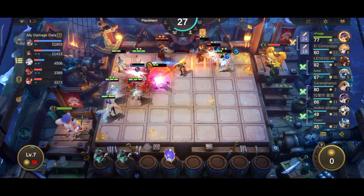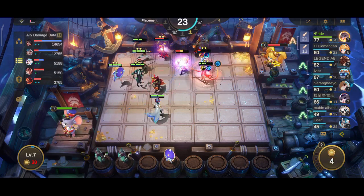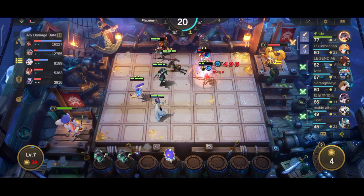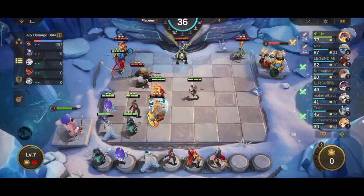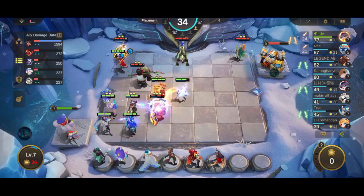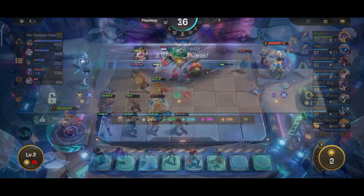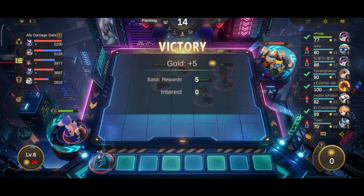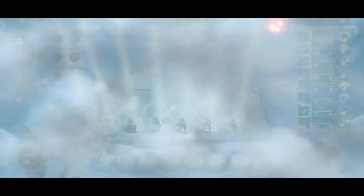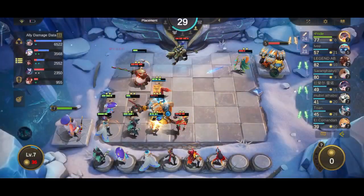The starting hero is Xavier. When you get to commander level 6, you take your time refreshing the shop and buying the base heroes: Hayabusa, Yin, Kagura, Faramis, Xavier, and Esmeralda. Remember that all your gold will be removed after the round. One thing you can do to get some extra gold is to make sure you always have zero gold in your bank by buying heroes from the shop before the end of the round, then selling them at the start of the next one.